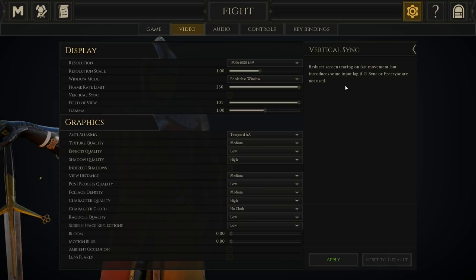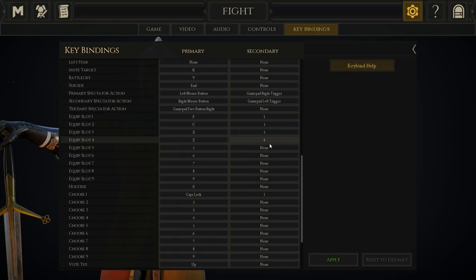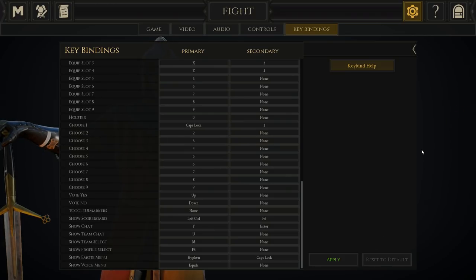Those are my personal video settings preferences — you might find lower or higher settings work better for you. Now let's look at key binds. Scroll all the way to the bottom. This is going to help you flourish by pressing any button once. Take whatever button you use to flourish and hit delete on the first option under 'Choose One', then press your flourish button there and set the secondary as number one.